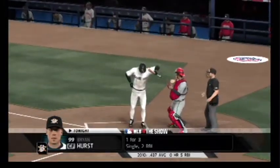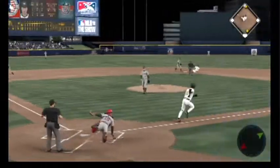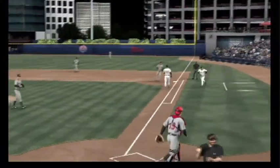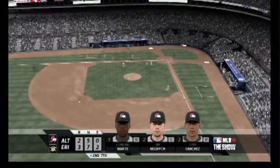Brian Hurst will get another crack, one for three thus far. Make sure he's going to the plate before he breaks. Swing and a miss, strike three. The throw to first is in time, so the dropped third strike doesn't hurt him as this side is retired. No runs on a hit, no errors, one man left on.